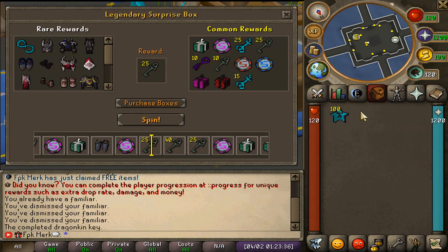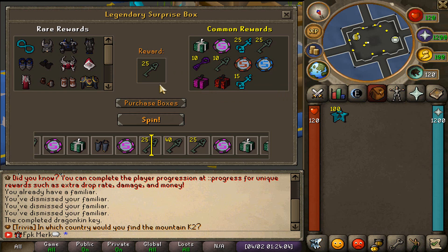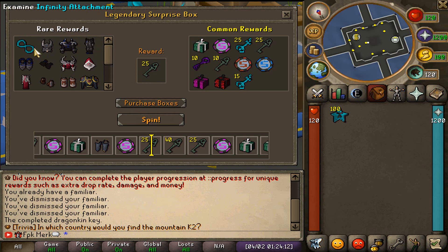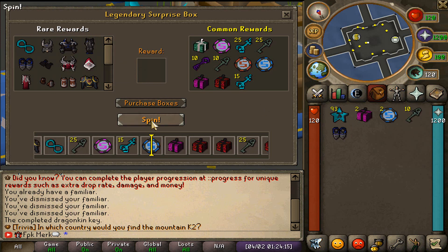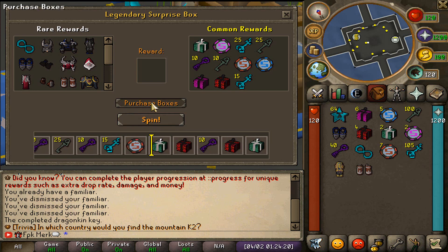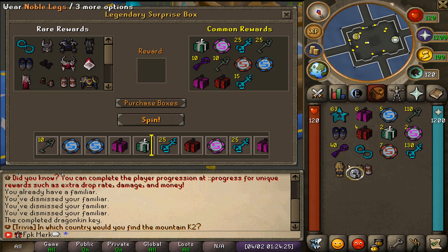Time to open up 100 Legendary Surprise Boxes as well. The common rewards are: Ultimate Box, 50 dollar token, Infinity Keys, Insidious Keys, Elder Keys, 10 dollar token, 25 dollar token, Revamp Box, Executive Mystery Box, and some more Infinity Keys. The rare rewards include Noble pieces, Revival pieces, and more.